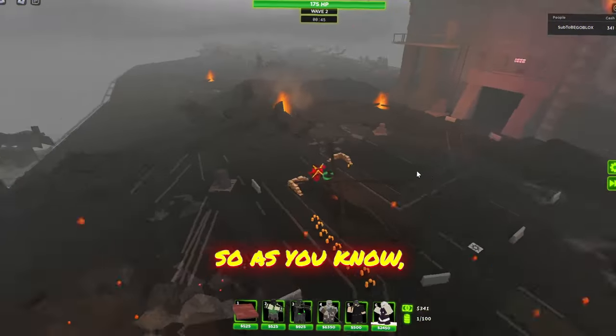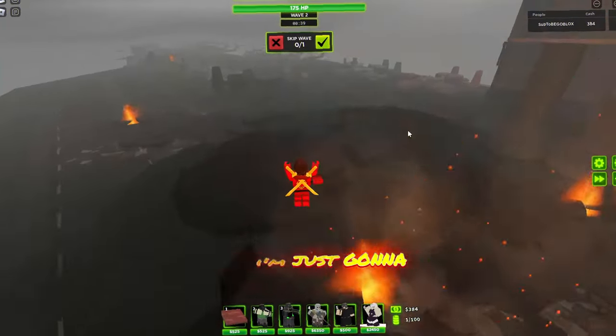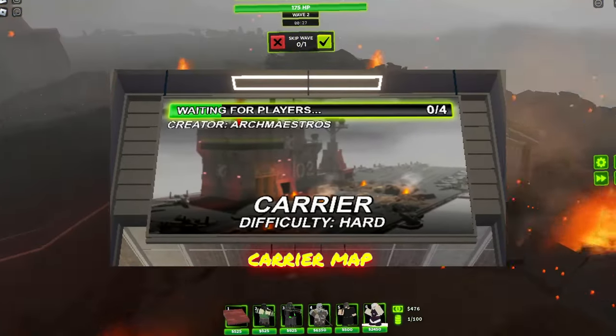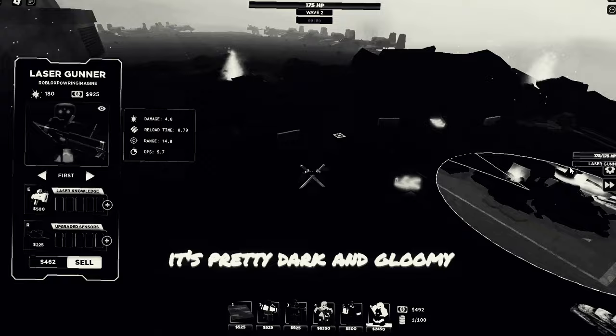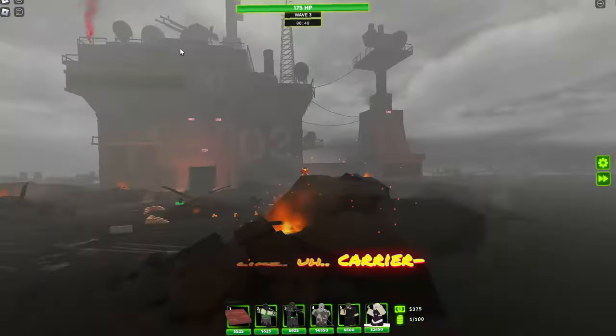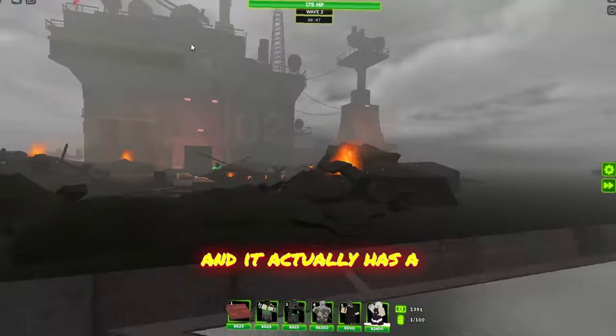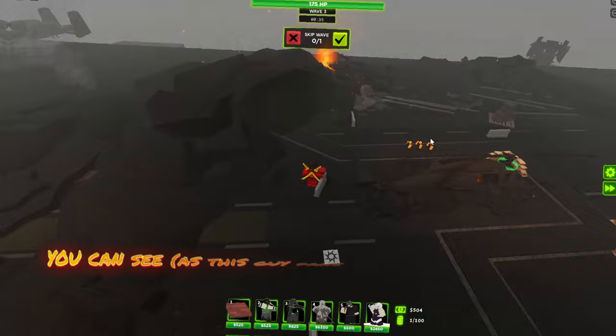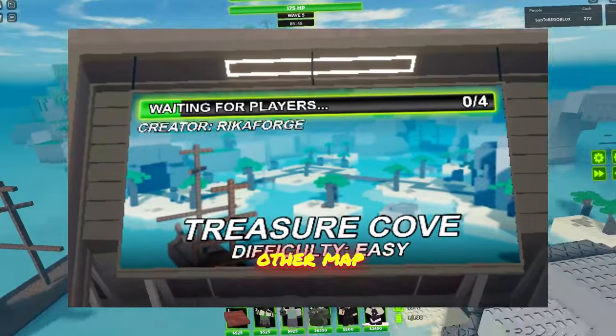So the new update came out and we're going to start off with the new carrier map. As you can see it's pretty dark and gloomy — it's like an old carrier and it actually has a lot of planes and stuff on the outside there.